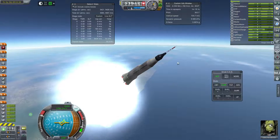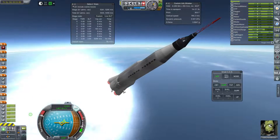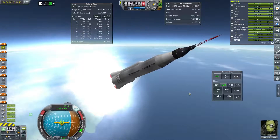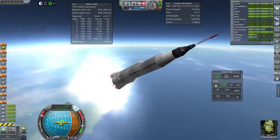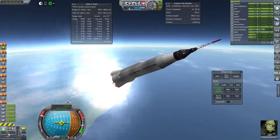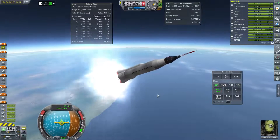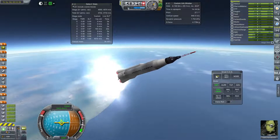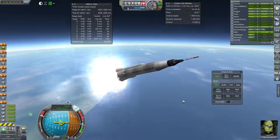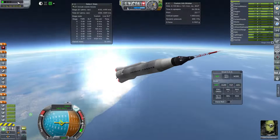Dynamic pressure is still pretty high so it's tricky to arc over — I'll hold manual control for a little bit here. I might make ahistorical choices for my launcher for the Gemini — like an Atlas first stage and a Centaur second stage instead of a Titan 2, or maybe a Titan 2 first stage and a Centaur second stage. I'll see what's able to deliver a Gemini to orbit and what the minimal mass to do so is. I might even use a procedural tank for the Atlas tank. You can see it kind of wobbles around the desired position rather than honing in and staying there.